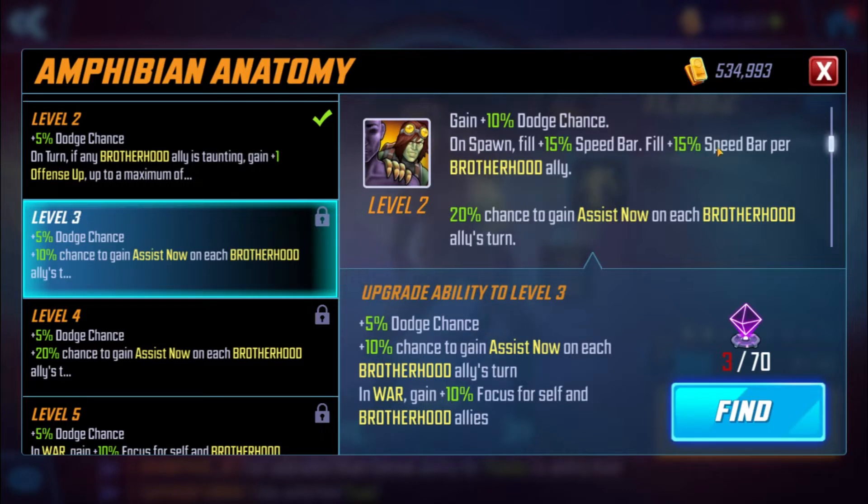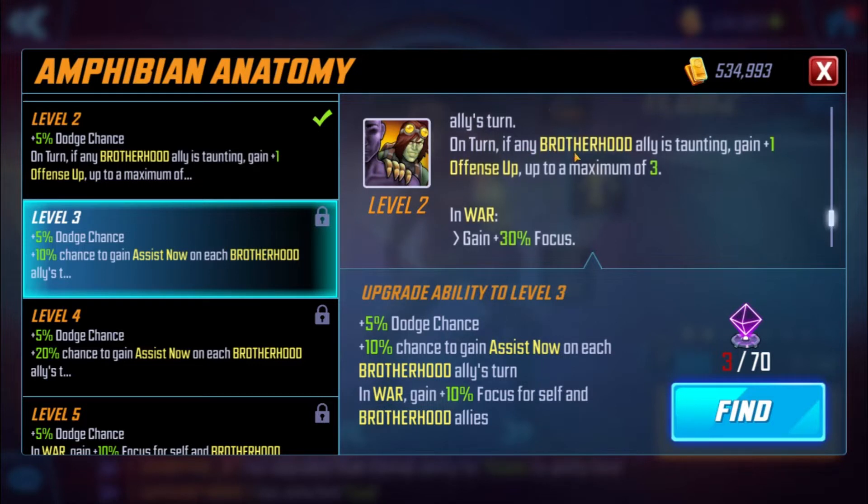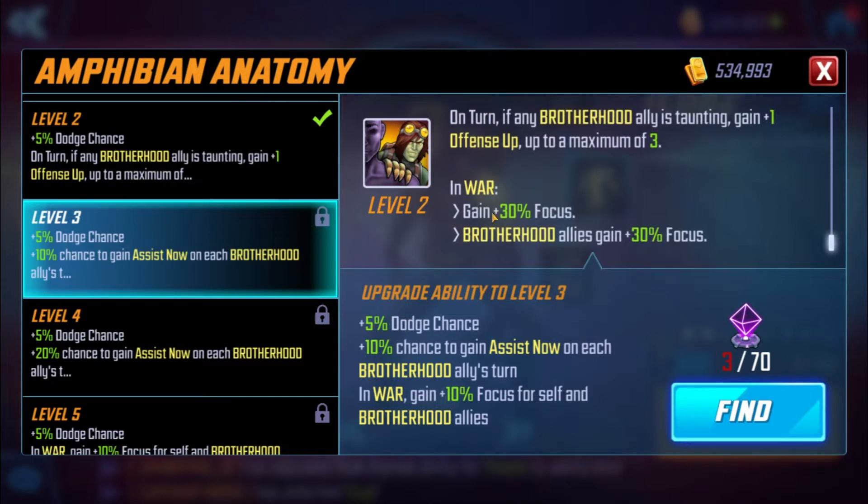His passive: gain 10 dodge chance on spawn, 50 speed bar fill plus an extra 15 per Brotherhood ally — that's really nice. 20 chance to gain an assist from each ally per turn — that's pretty good. On turn, if a Brotherhood ally is taunting, gain one Offense Up, maximum of three, in war. So this is actually good — you can use him both on offense or defense.